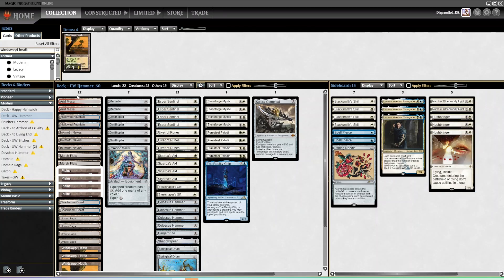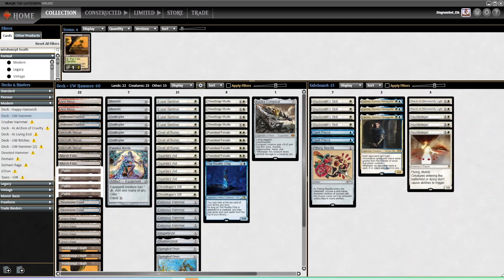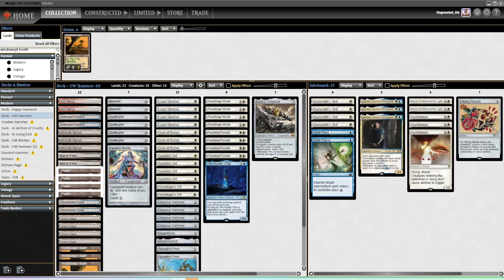There was way less Murktide than there should be. At the two events I went to prior to the one I spiked, there were maybe four Murktide decks total. So I was like, we can go lighter on Memnite, we can go lighter on those kind of things. And then it was pretty heavy on four colors, so I just wanted the fourth Hushbringer to kind of hammer things home.